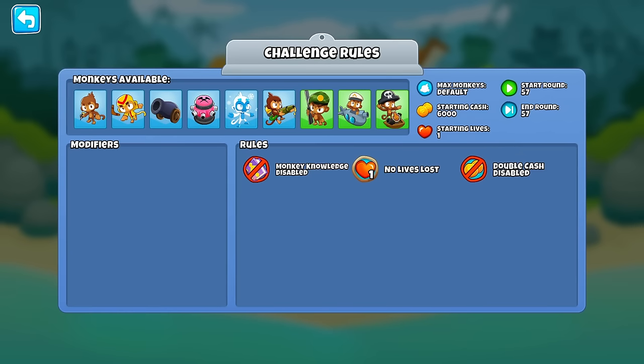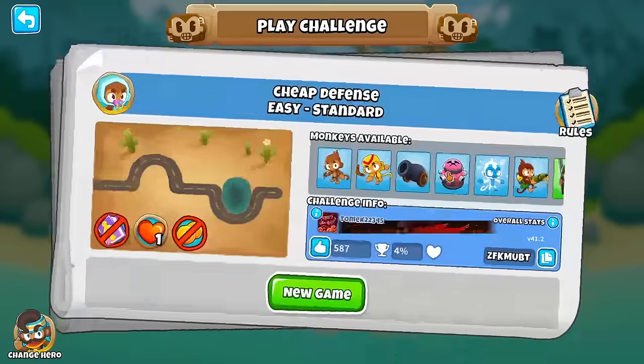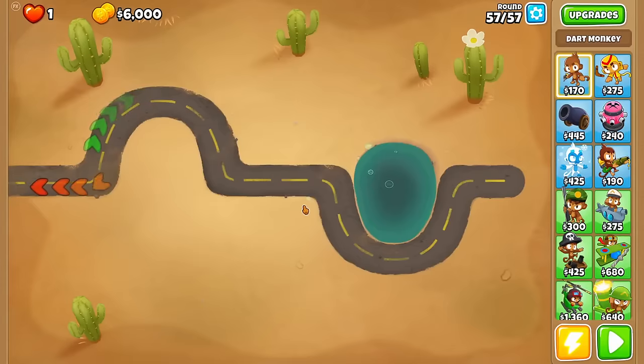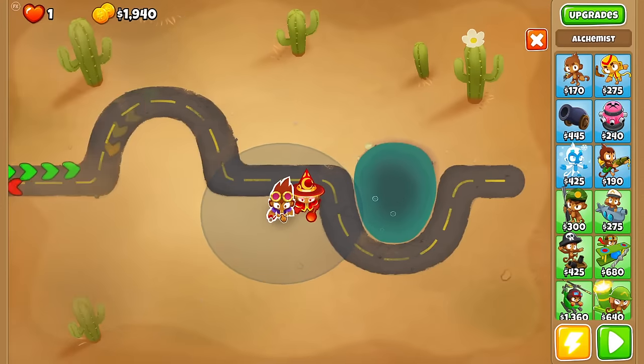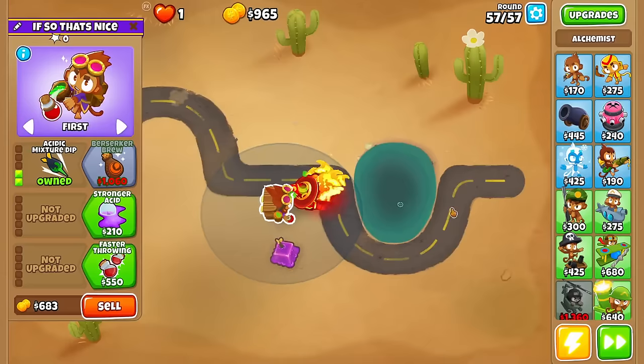Round 57. $6,000 with infinite selling. Wait, it's one tower, right? No, it's not just one - it's multiple towers. Let me just see. Can I buy this? I make money, right? Nice, I can.